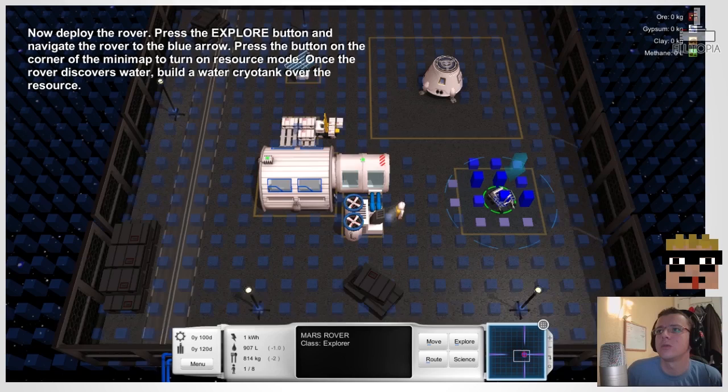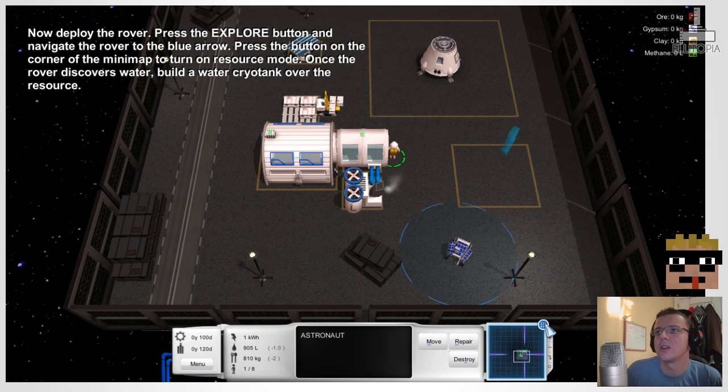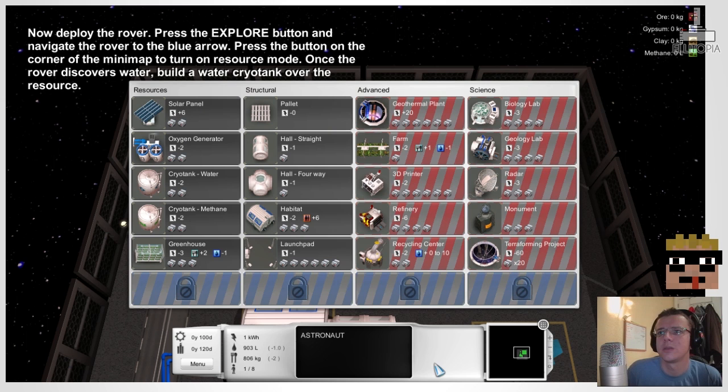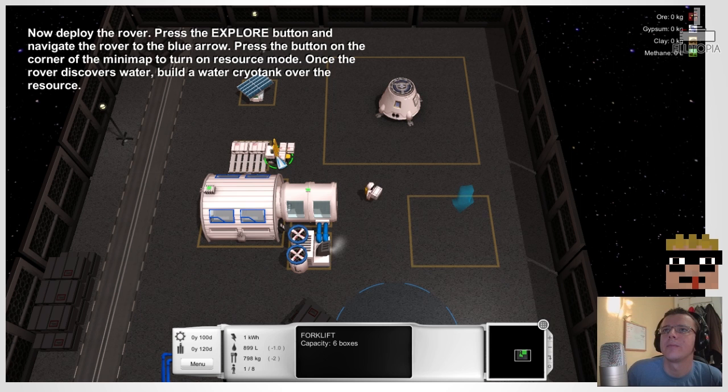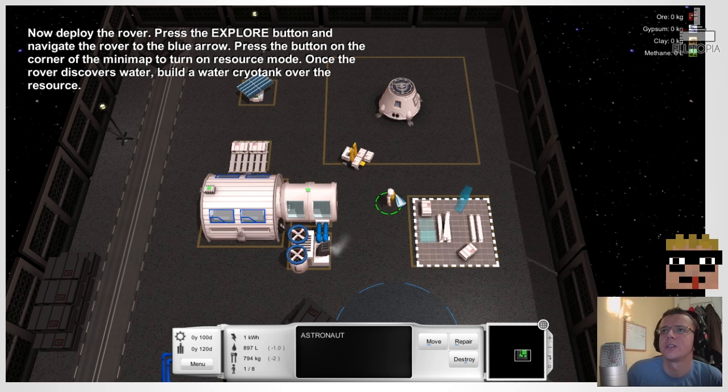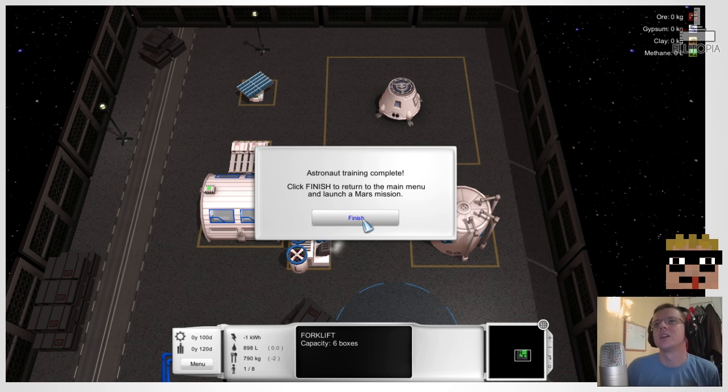Once the rover discovers water, build a water cryo tank. I'm assuming you probably need to get out of the way, then we'll go and get some more supplies. Let's turn that off — yes, good. Build a cryo tank water. Any particular direction? No. Go build it. That requires two supplies. Can we deliver supplies with the forklift? We can.